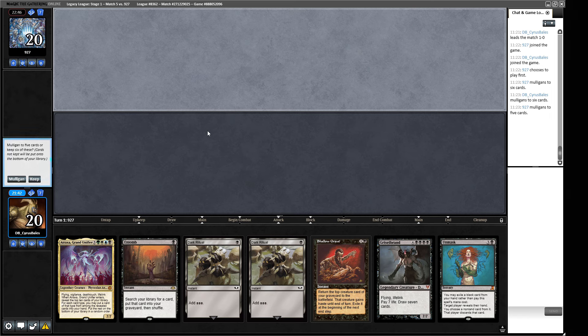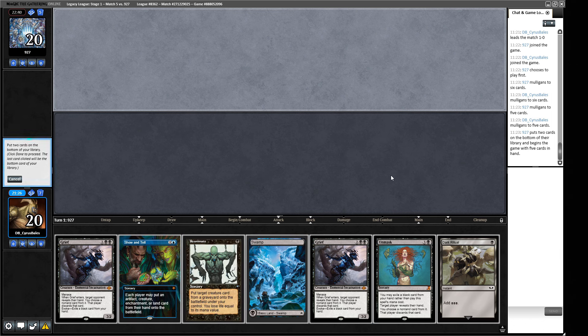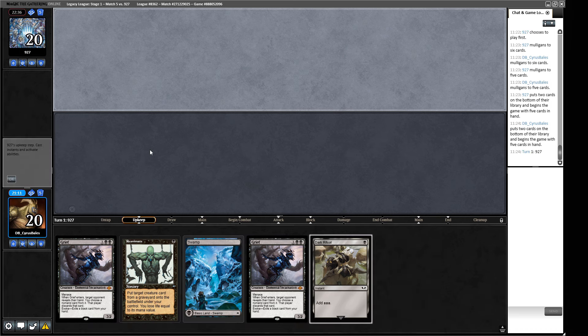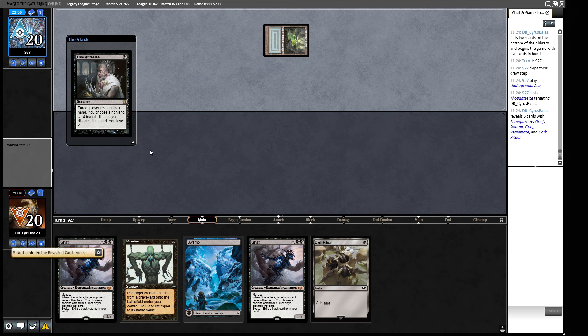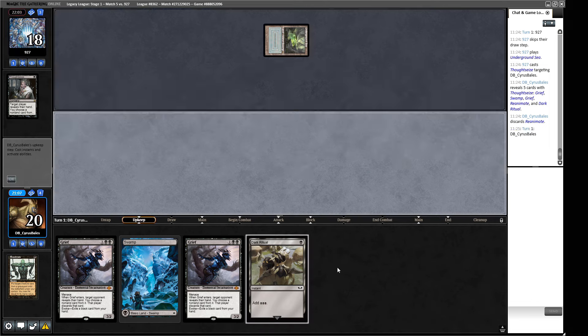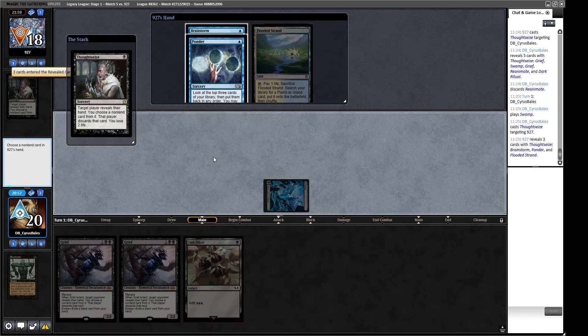We get to strip two cards from our opponent's hand, but they're on the play so they can Brainstorm things away. We mulligan. We do have a Grief-Reanimate-Grief hand — excellent. We put away the Unmask and Dark Ritual, hold the Show and Tell. Turn one Grief into Reanimate. Our opponent Thoughtseizes and takes the Reanimate so we don't hit them twice. No Lotus Petal or Dark Ritual shenanigans from our opponent.